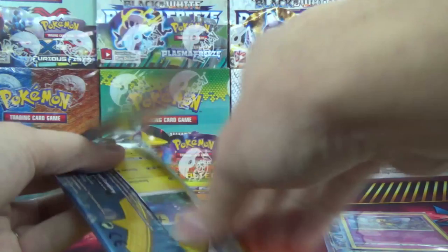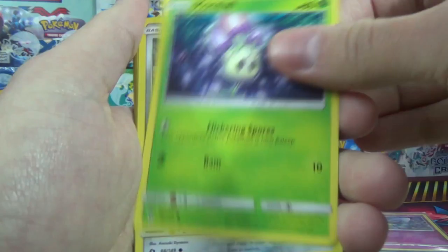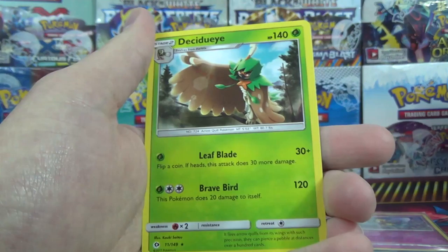All right, last pack — last chance for glory. In that previous pack I did the pack trick and then rambled and did it again, I believe. Four-and-two is the score so far. Last pack: Chinchou, Marelow, Skarmory, Caterpie, Sandygast, water energy, Pelipper, Ultra Ball, Corsola, Great Ball reverse, and the final card of this opening is a Decidueye.